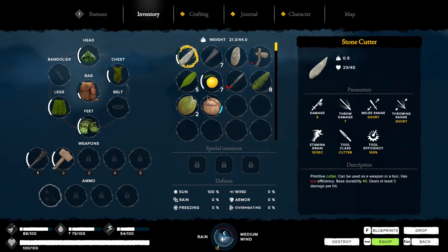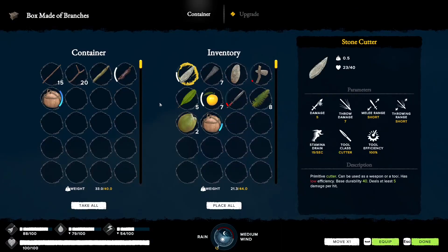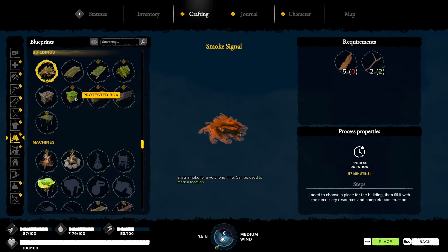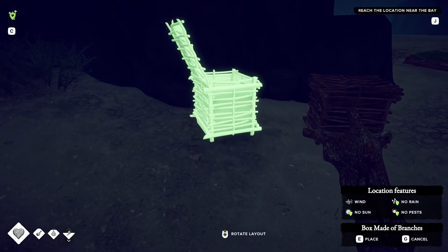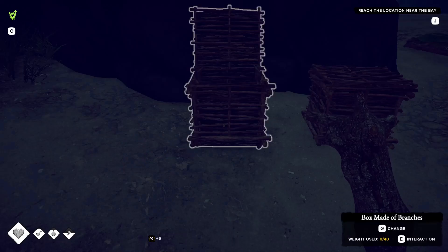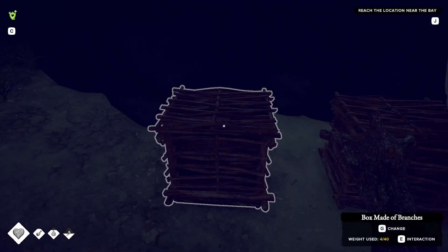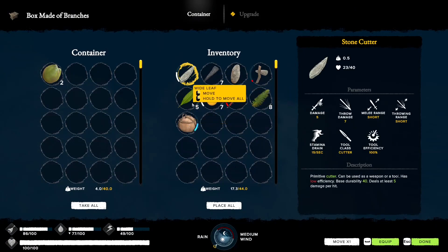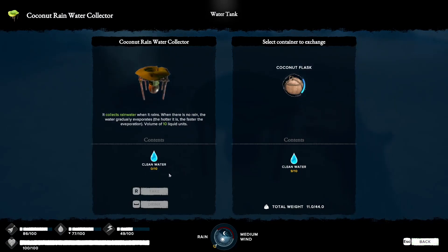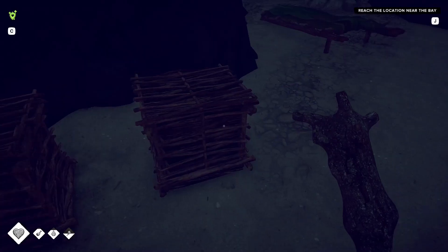We're already halfway through day four - you lose count very quickly. Let's make yet another crafting buildings storage box made of branches. The inventory management and organization is haphazard at this stage but we'll sort it later. Putting coconuts and leaves in the new box. The rain collector is up to four - keep taking. Keep the random items in a separate container.